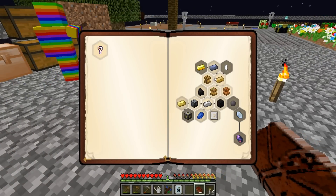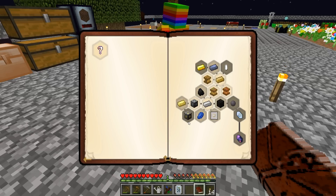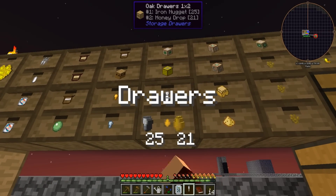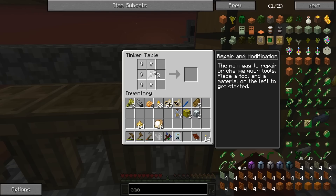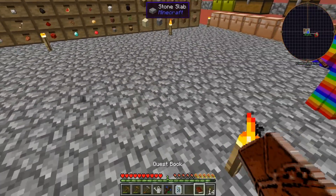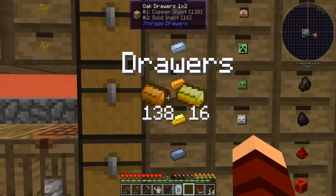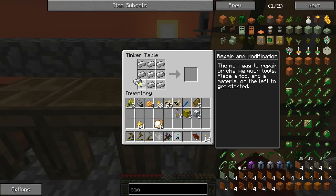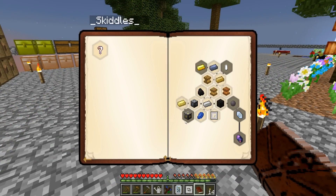We got our plumbum going. We need 16. There is an ME system in this pack! One of the quests is to get sky stone. To make sky stone we actually need to use a bee - we need a sky stone queen, which is an earthen princess and a windy drone. We don't have either one of those. I'll claim this one which will give us all of the presses and get that one out of the way.